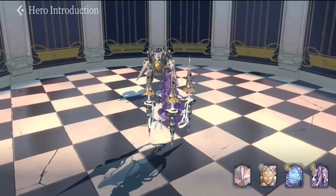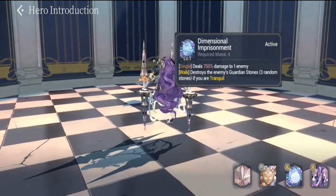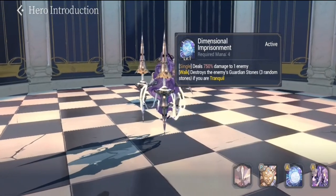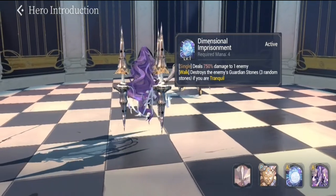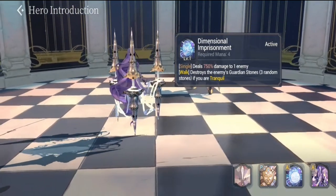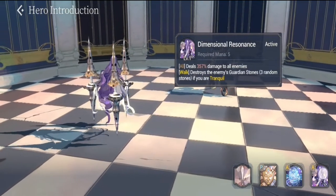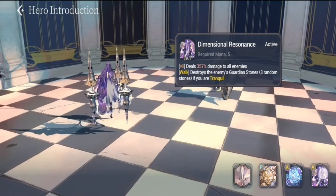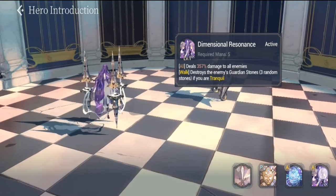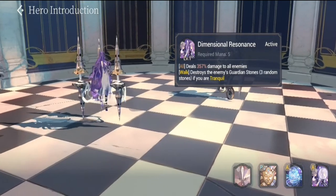Let's proceed to her S1 and S2. Her S2 is Dimensional Imprisonment, which deals 750 damage to one enemy and destroys Guardian Stones — three random stones if you are tranquil. Her S2 equivalent is an AoE version dealing 357% damage to all enemies, and again destroys Guardian Stones if you are tranquil.